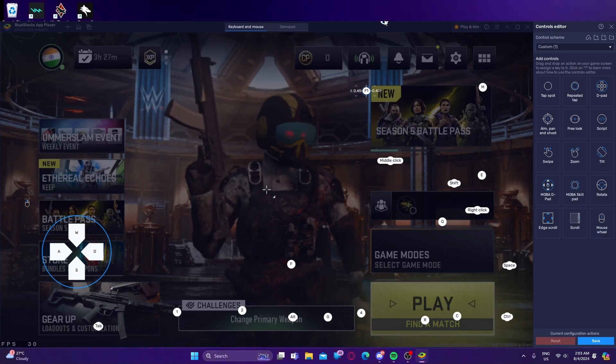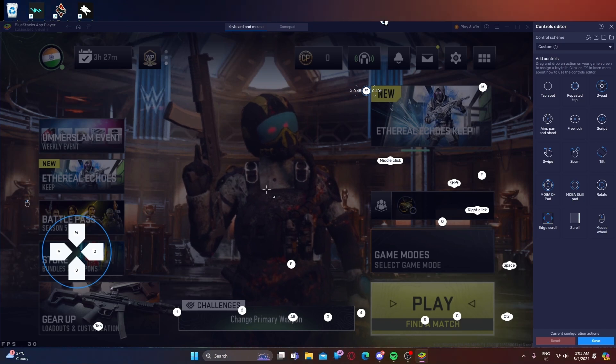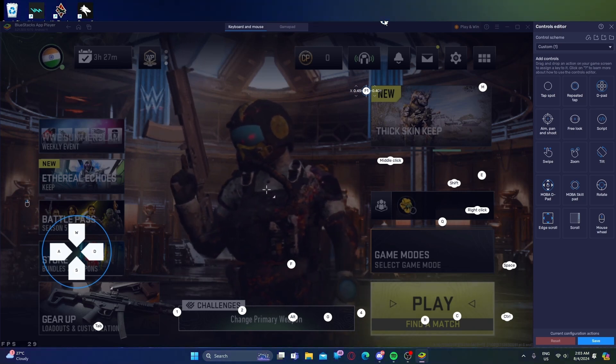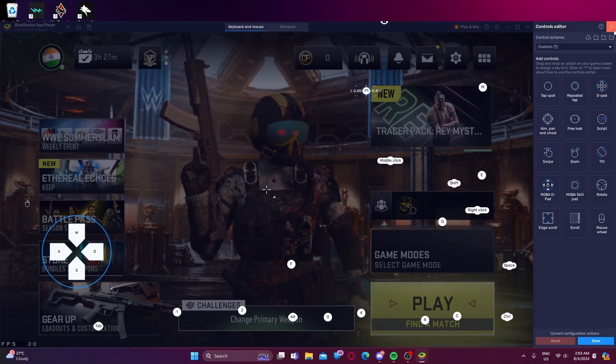There is a main issue many of you are facing: you aren't finding how to map the left click. Some of you know how to key map the game in general, but you don't know how to map the fire button to left click. I am going to explain every single thing.